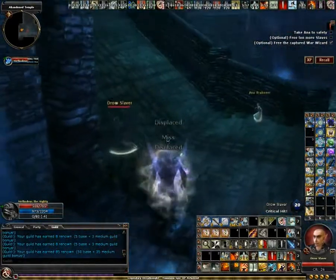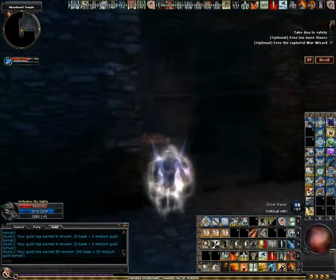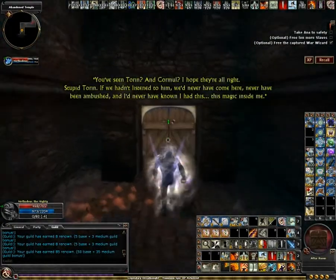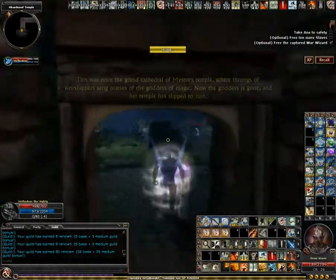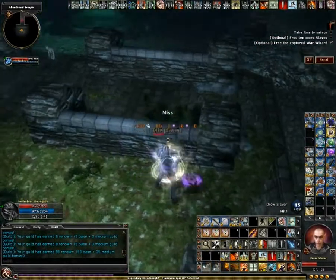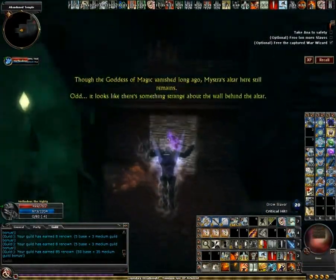Where is that guy? Oh, there he is. If your spot skill is high enough, you'll be able to notice the outlines of characters that are sneaking. Hitting them or damaging them reveals them as well — they can go back into sneak though, so keep an eye out.